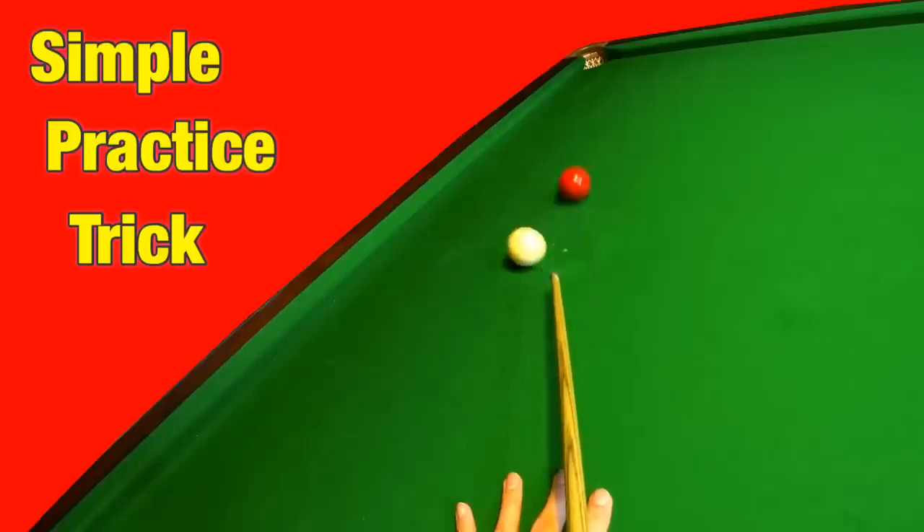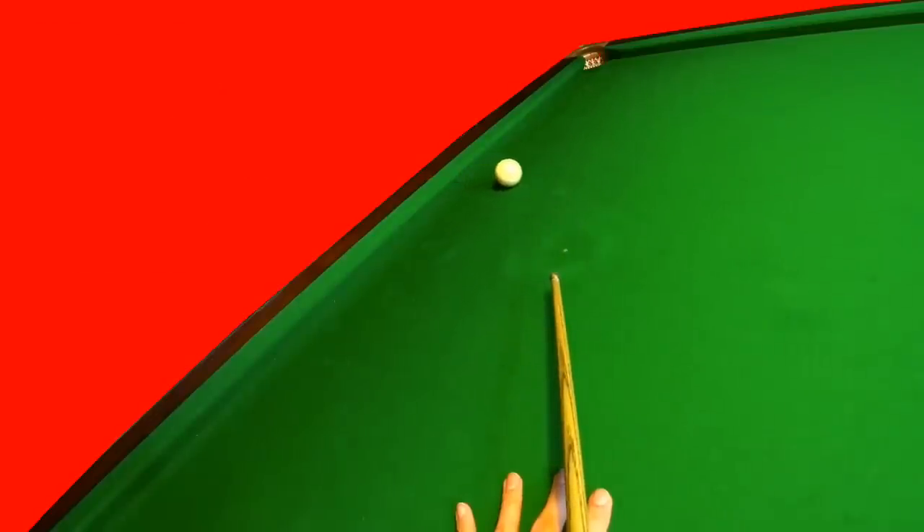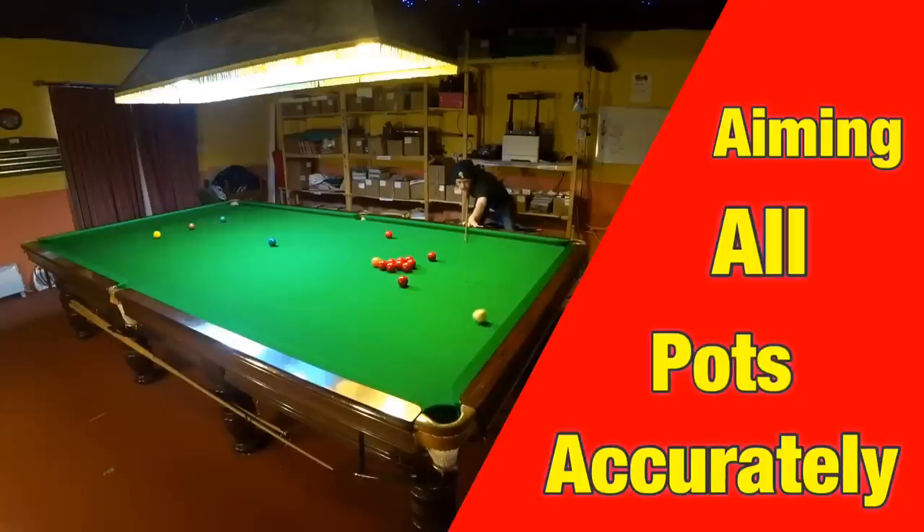Here's how this incredibly simple close-range practice trick can allow you to successfully aim some of the hardest shots in snooker. This is Break From Life.